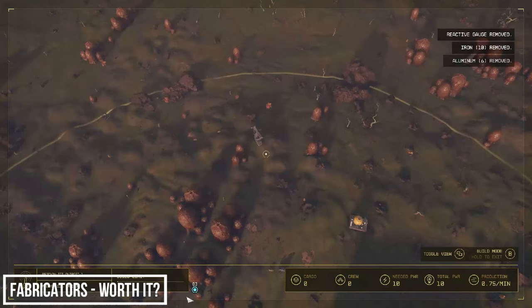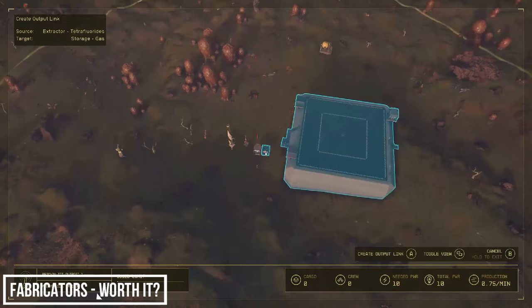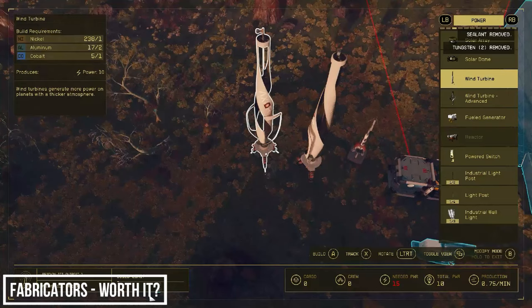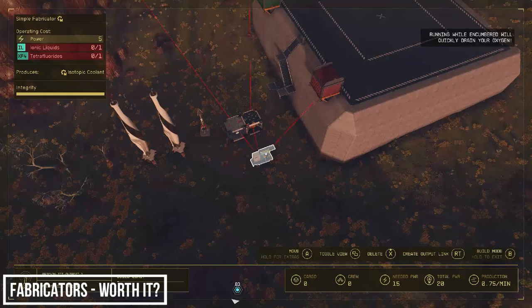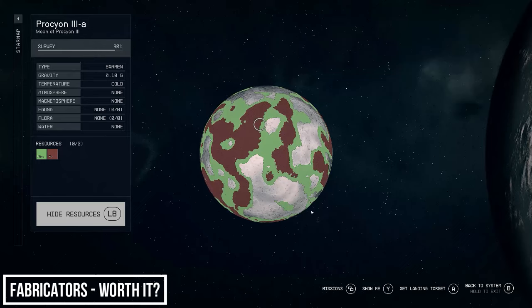Let's link it all up. I'm actually going to build the isotopic coolant fabricator here on Procyon 3 — we may as well make them here and transport the finished goods back. Let's build a second turbine as well. Link the containers to the fabricator and then the fabricator to the cargo link. Now we have a problem — do you know what it is? We don't have a power source for the cargo link: Helium-3. Luckily Procyon 3 has a moon, 3A, which contains Helium and iron — let's build a link there.